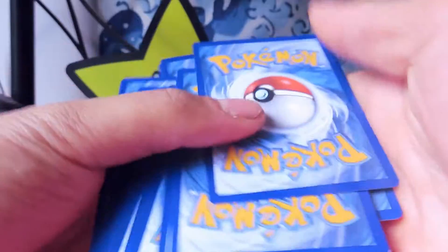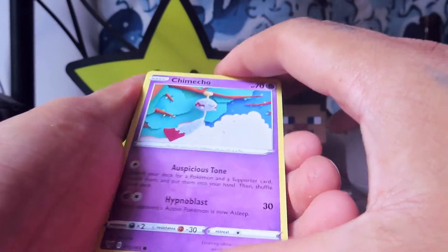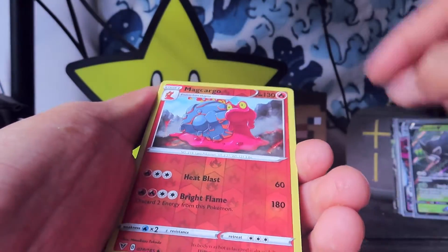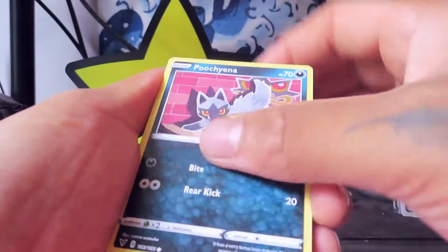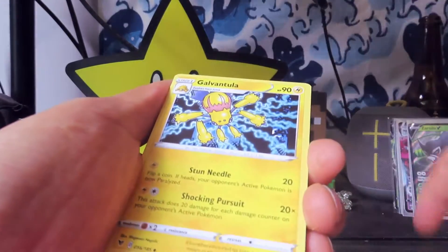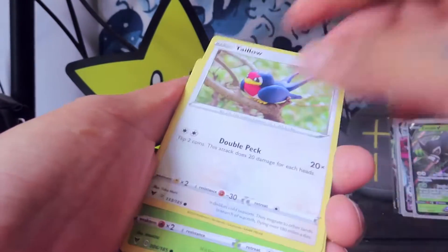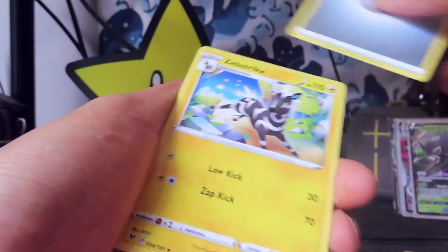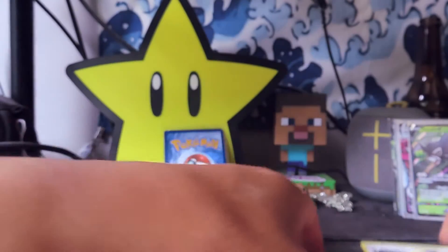All right, that's from the Vivid Voltage set. We've got a Voltorb — rare. We've got a Magcargo — just rare. Passimian, Blissey, Yamask — this is all from Vivid Voltage. This is really bad. Reaper Duskull and Snorunt, Ninjask, Escavalier, Nuzleaf, Chewtle, and Riolu. That's rough.